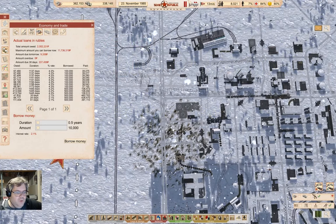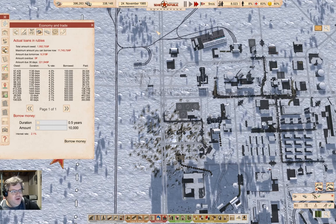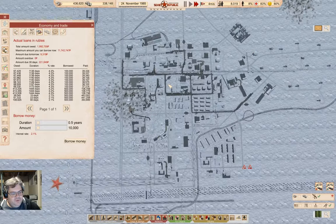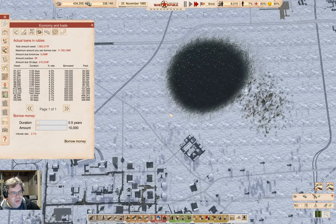Hey everyone, welcome back to Workers and Resources: Soviet Republic, where things are sort of ambling along as we come into winter in 1985. This is the Lucky Corners map, where I have accumulated loads of confusion over time, and yeah, it's winter.